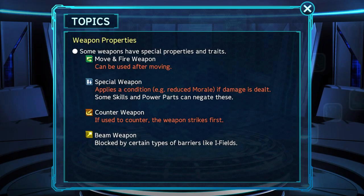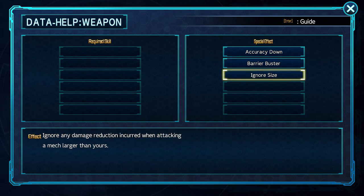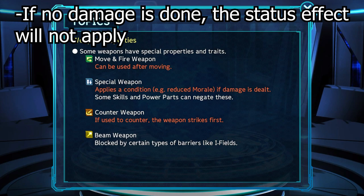Next is the Special Weapon property. These have effects that can alter how the attack functions, or apply a status effect to the enemy unit. The breakdowns are as follows: Barrier Buster — ignores an enemy's barrier if it has one. Ignore Size — ignores any and all damage reduction incurred when attacking a larger mech. Armor Down — reduces enemy armor by 200 for one turn. Morale Down — reduces morale of an enemy pilot by 5. Mobility Down — reduces enemy unit's mobility by 30 for one turn. Accuracy Down — reduces enemy unit's sight by 30 for one turn. The status effects will not be applied if the enemy unit reduced the damage of the attack to zero with any kind of barrier or defense.